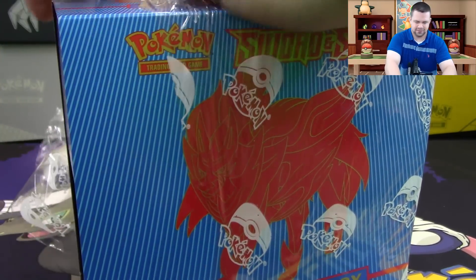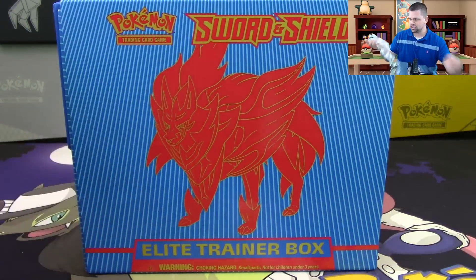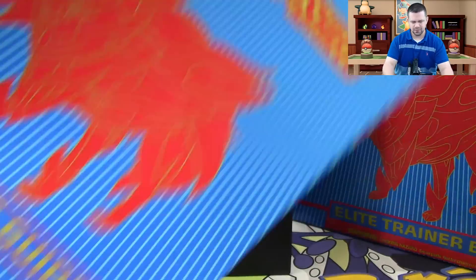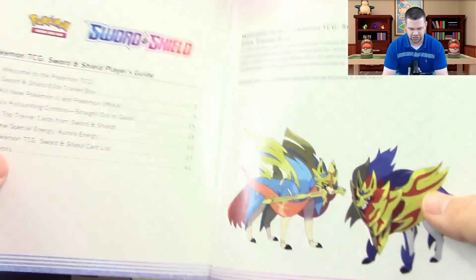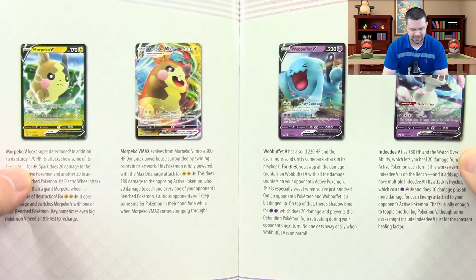I love the way these new trainer boxes look — I think they are awesome. There are a couple of changes that some of you may not have been expecting. Of course we have our player's guide here, which I like to thumb through a little bit so you get an idea of what's inside. It shows you the new Pokemon V and VMAX.